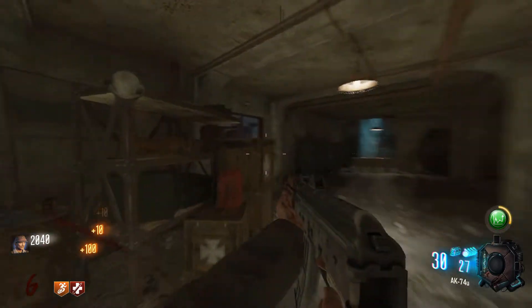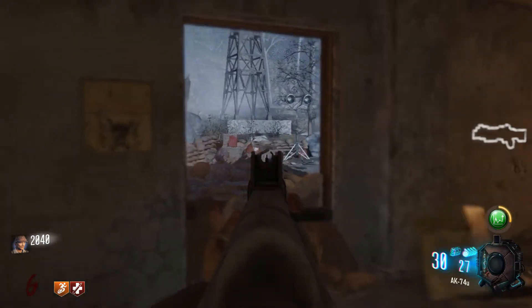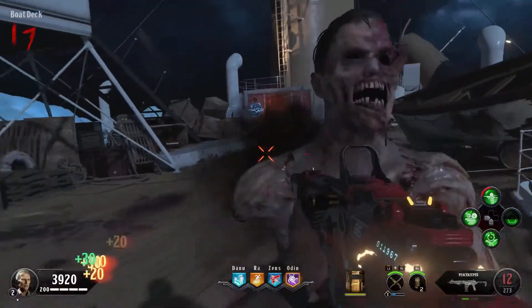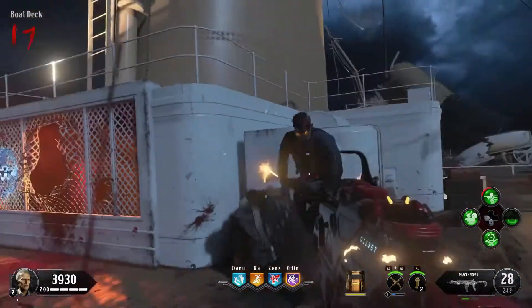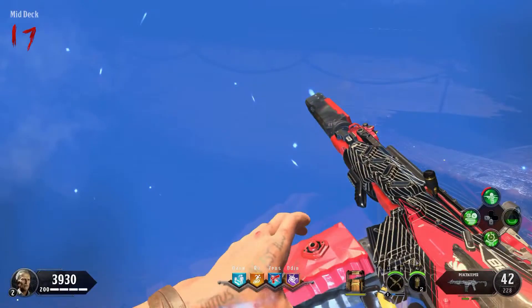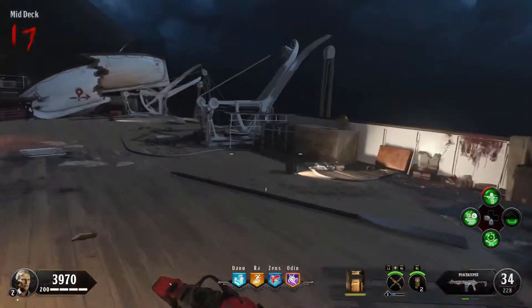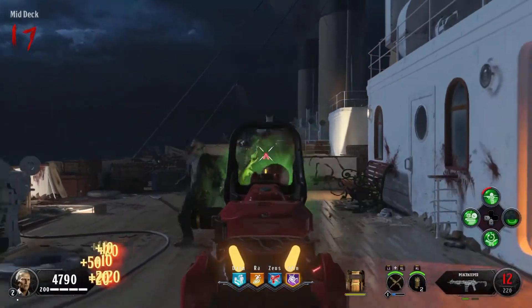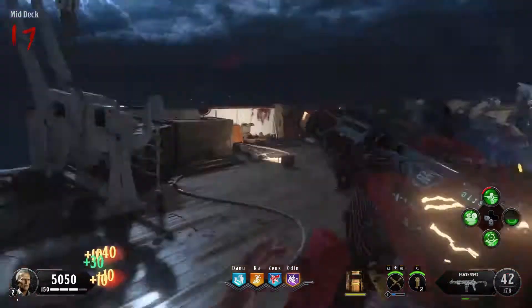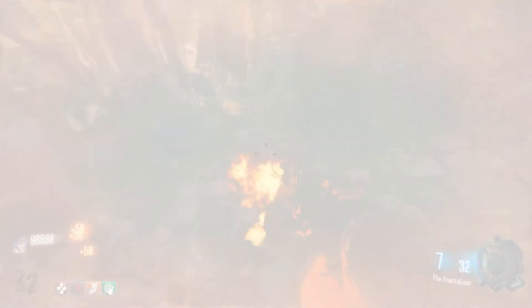In my number 24th spot I have Voyage of Despair. I feel like this map gets a lot more hate than it really deserves, but it still is really low on the list because there are a lot of things to do in the map that I just don't want to do. On top of everything, there's the catalyst zombies, blightfathers, and stokers that you really just don't want to deal with.